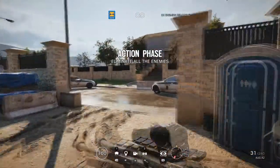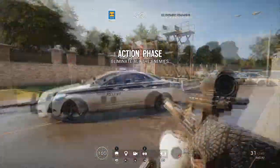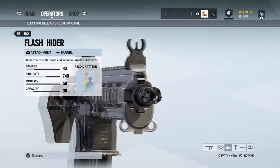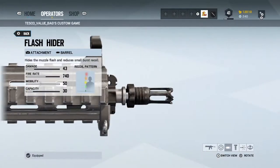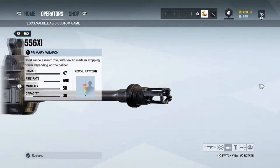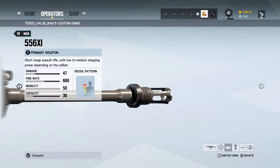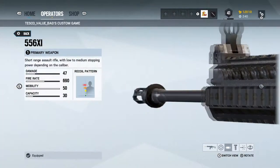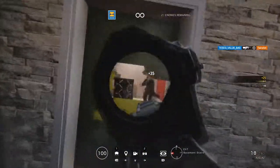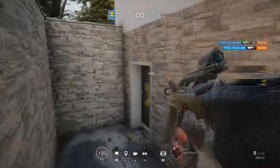Hello, Anikon here, and in today's Is It Worth It series I thought we'd cover the Flash Hider. I've picked a handful of weapons to test it on, including the FAMAS, Jaeger's 416C, and the 556 used by Thermite as well. I've chosen these weapons because they're either really fast firing or really powerful, and I think that's going to give the best results when looking at the Flash Hider.